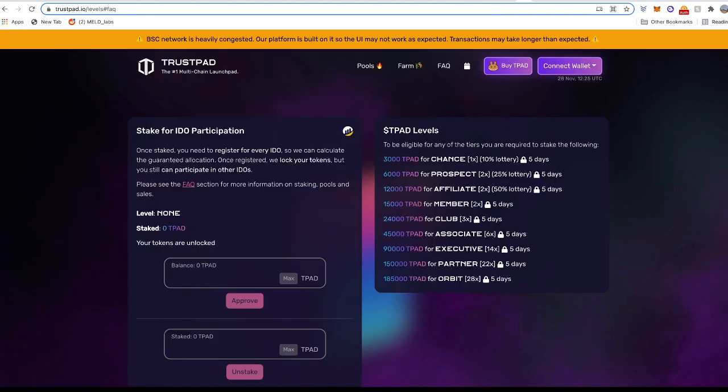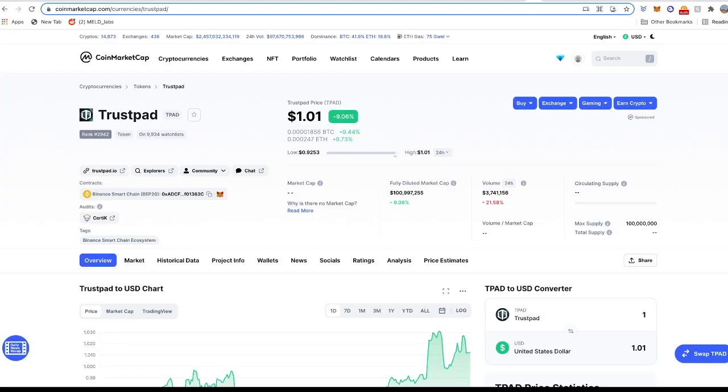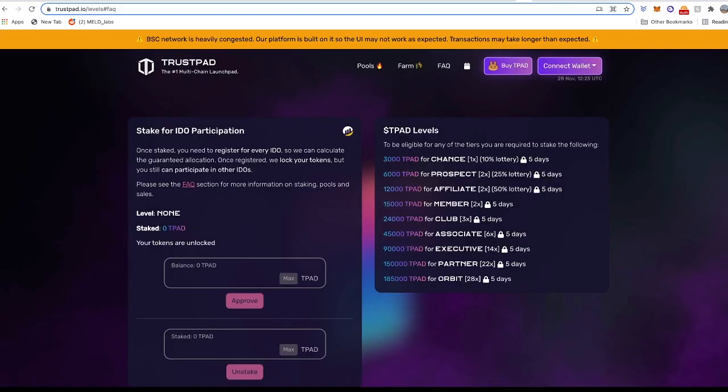The next platform is Trustpad, which also has lottery versus guaranteed slots. The lowest lottery requires you to stake 3,000 Trustpad tokens for a 10% chance, and the lowest guaranteed requires 15,000 Trustpad tokens. At the time of this recording, the Trustpad token is trading around $1, so the lowest lottery is $3,000 and the lowest guaranteed is $15,000 on this platform.